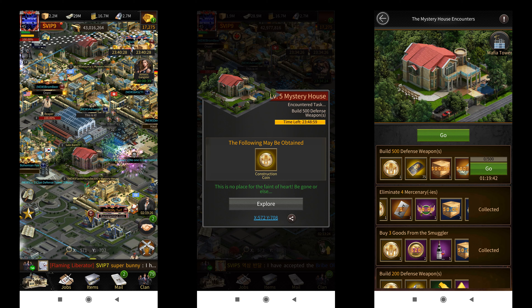The way the mystery house works is as follows. First you're required to spawn the mystery house and then scout it for a task. You'll get a level 1 task that you're required to complete in the given time. If you fail to do so then the mystery house will disappear and you'll have to respawn it using gold to complete the task again. On successfully completing the task within the given time, you'll be able to claim some rewards which will also include 1 construction coin.